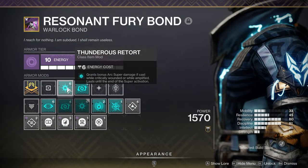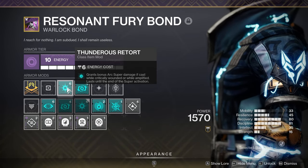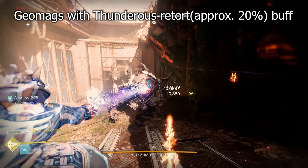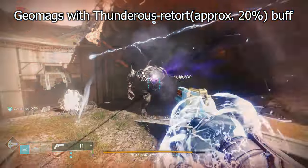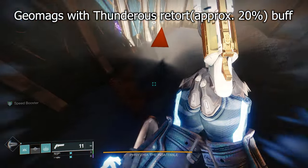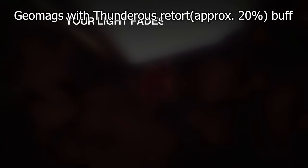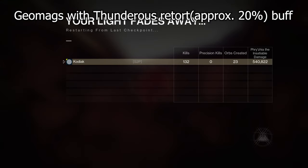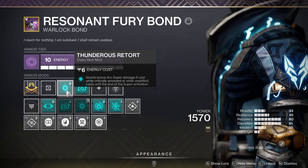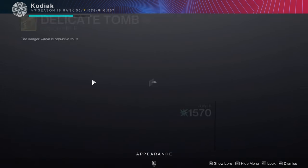Our final mod is Thunderous Retort, which grants a bonus to arc super damage while you're amplified or critically wounded, and it lasts until the end of your super activation. With some supers this can hurt DPS — for example with the new hunter super it only buffs the initial impact — but for Chaos Reach with Geomags, our super drain is very lengthy, meaning Thunderous Retort buffs 15% of that entire super cast. As you can see from the damage values on screen, it's very noticeable and makes this one of the top-tier TDO supers in the game.